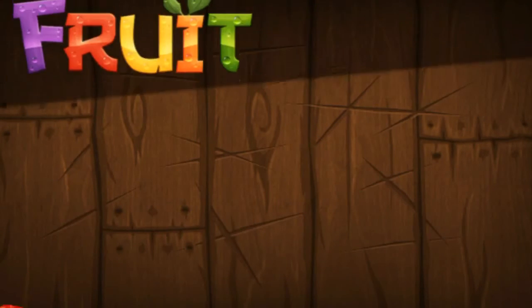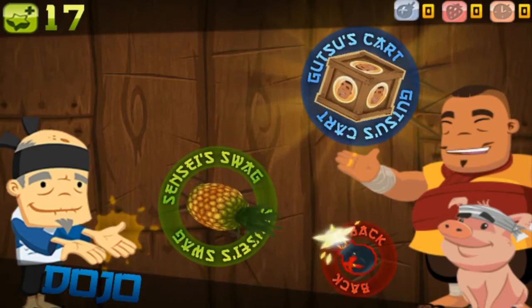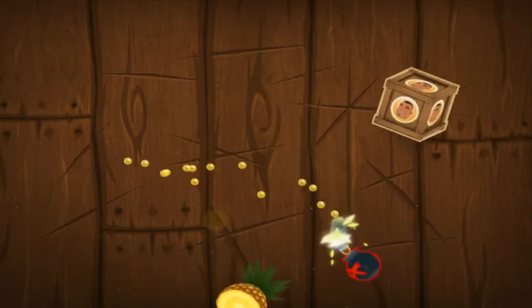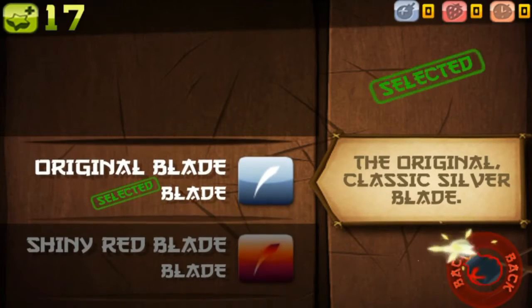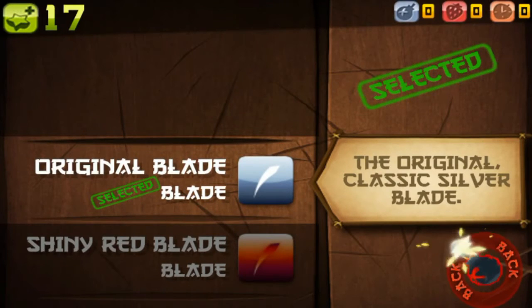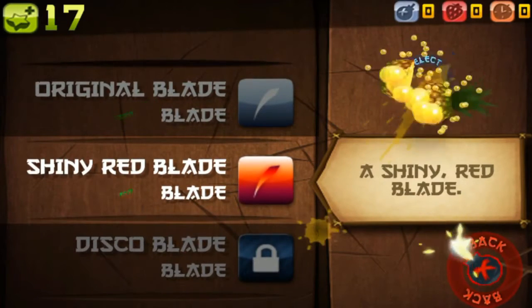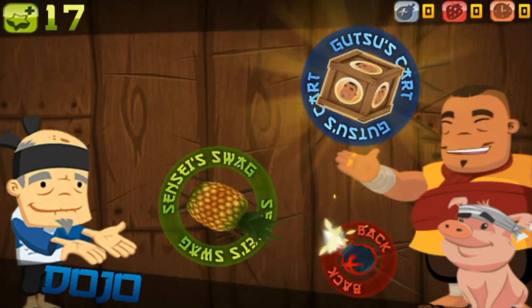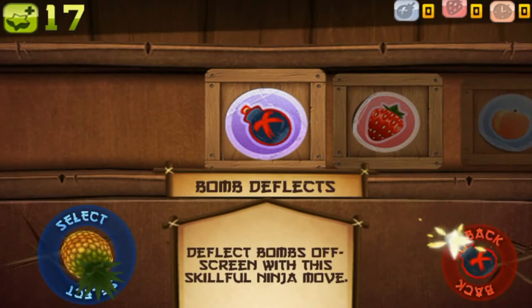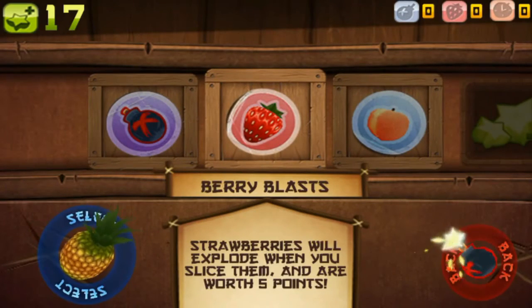Let's see the Dojo. Alright — Sensei Swag Bag, oh my goodness, that sounds interesting, I have no idea what this is. Original blade selected. Let's see what happens when I do that. Gatsu's cart. Bomb Deflex. Bag it up.